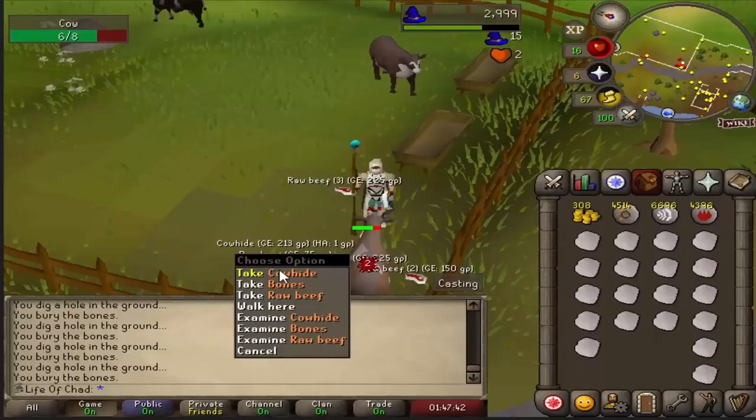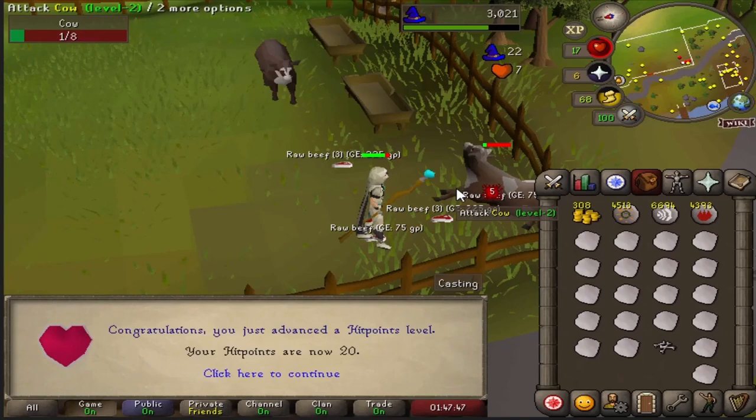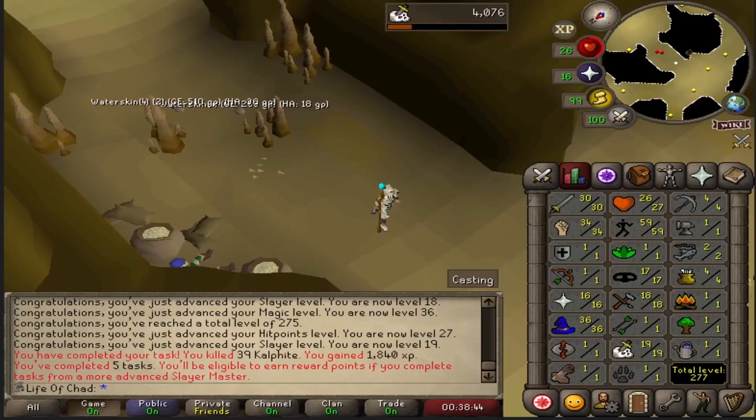Using the runes from the last episode, we end up training our mage on some cows, getting 20 Hitpoints and 17 Magic respectively. Using our superior Magic level, we decided to go train some Slayer, completing our 5 basic tasks to earn reward points from our Slayer master. We obtained 36 Magic, 27 Hitpoints, and 19 Slayer.